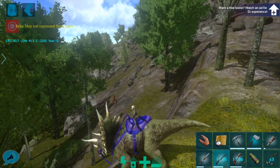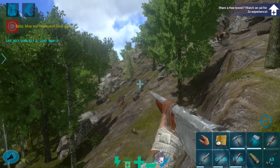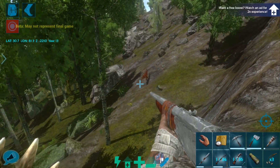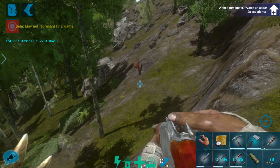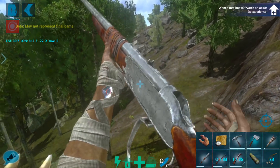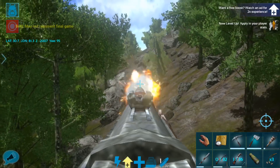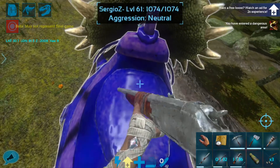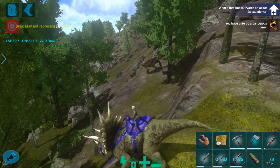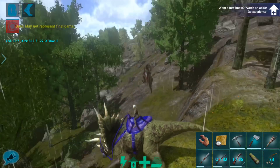I'm going to see if I can hit this carno from this distance, and if I could quit dismounting while I was aiming that would be great. Missed. He might be too far away. Rex — no, go away, I don't need you. We hit the carno once and it's running, which is great. We hit it again — I feel like a sniper. I hate that I dismount. We're going to get back on here because that Rex is awfully close. I don't know if this is going to work — I really want this saber, but I cannot think of a way to lure him away from that Rex without attracting the Rex's attention.